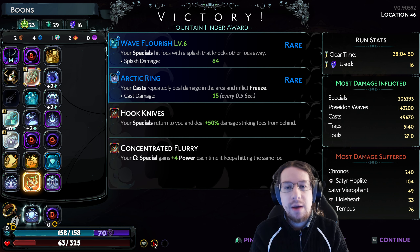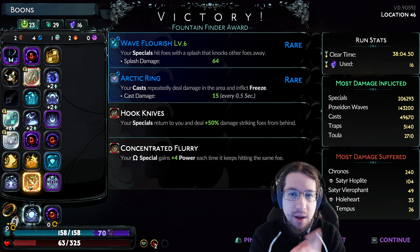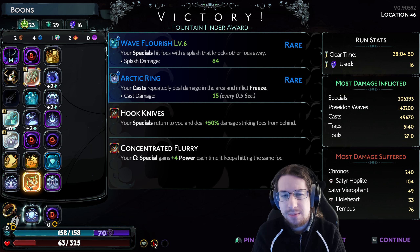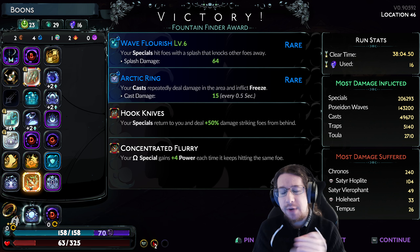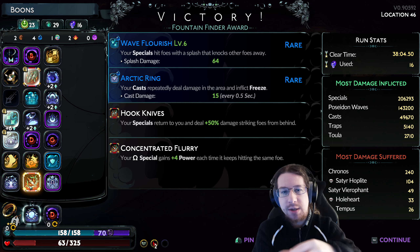I had Supernova — not required. You don't need Apollo at all, but it feels really good to have your cast expand in size so more enemies are within the cast. Then we had Concentrated Flurry, which felt really good and was certainly nice for nuking down targets. I much prefer this over the Spiral version. While having 16 blades sounds super tempting, firing the blades in every direction is not all that it's cracked up to be. That was my biggest regret about the previous run.